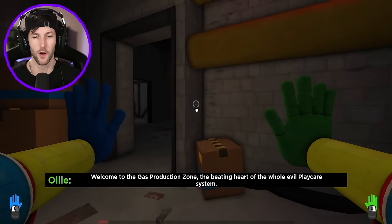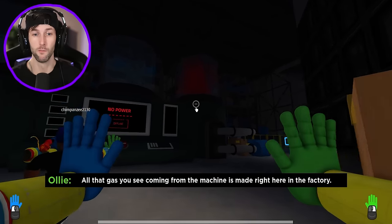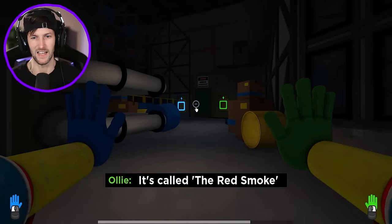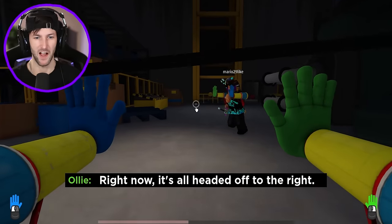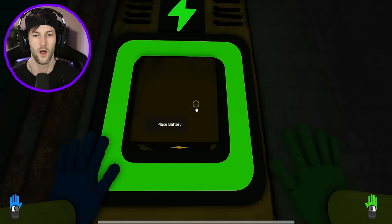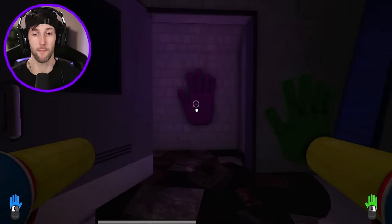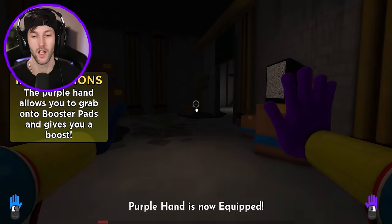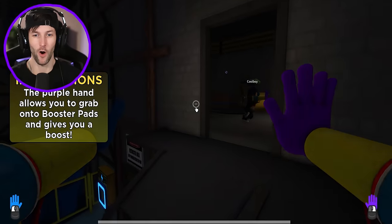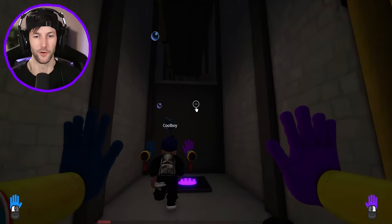Welcome to the gas production zone, the beating heart of the whole evil Play Care system. There's the red gas. We have to move it all the way to the left. We have to drain that evil red Catnap gas. We're going to have to grab one of these batteries. We got to get some power. Let's put it in. Restricted area, entry forbidden. We got the purple grab hand. Purple hand is now equipped, which means we can use jump pads. Let's go. That is so cool, they actually put the jump pads in this game. The jump pads are one of the best parts of the new chapter.